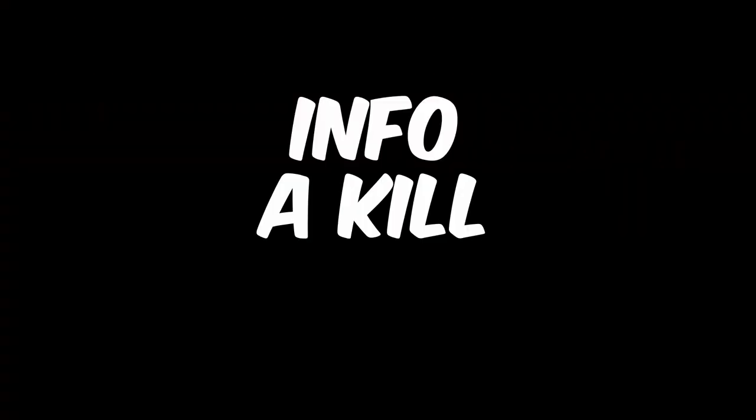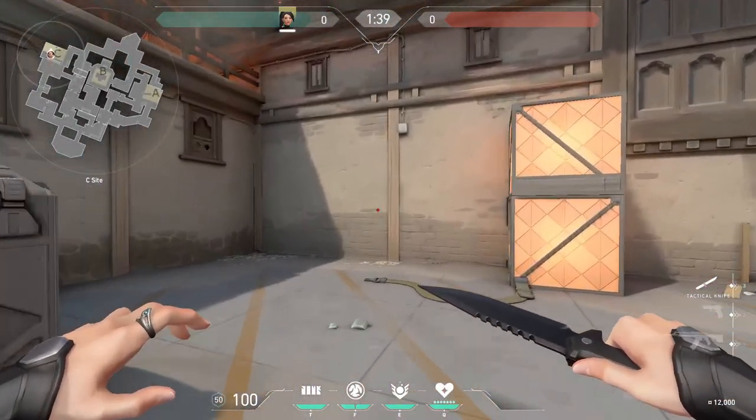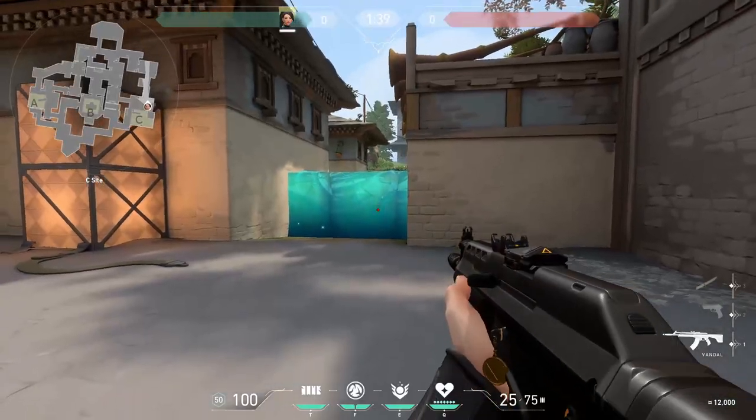Peeking aggressively on defense will only give you one kill a lot of the time, but will give the attackers three things they need to successfully execute onto a site: info, a kill, and a weakened area on the map, also known as a soft spot. Now, Sage is the anchor player. The anchor, for anyone who doesn't know, is a player who is left alone on a bomb site with the goal of holding it for as long as possible, buying enough time for teammates to rotate.